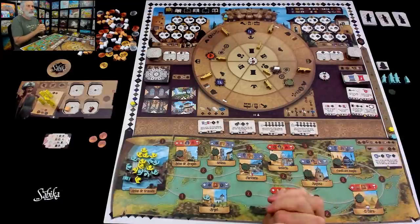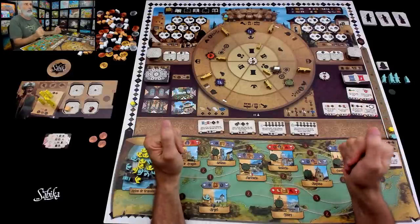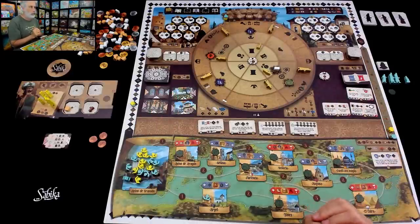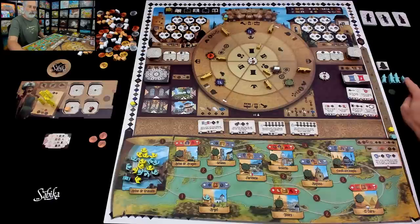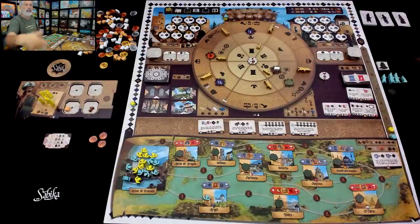In this game, we are Islamic nobles doing our best to contribute to the construction and development of the Alhambra. I'm going to show you how it works today in a solo run-through. I am the yellow player going up against Yusuf, the blue player, who instead of having their own player board has a bunch of cards that basically emulates all the functions that another player would do. This game feels very much like you're playing a two-player game when you're going up against the AI. So let's get going.